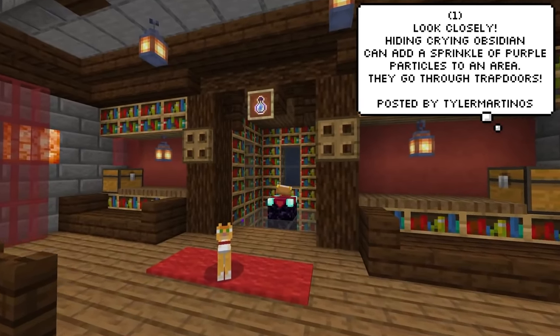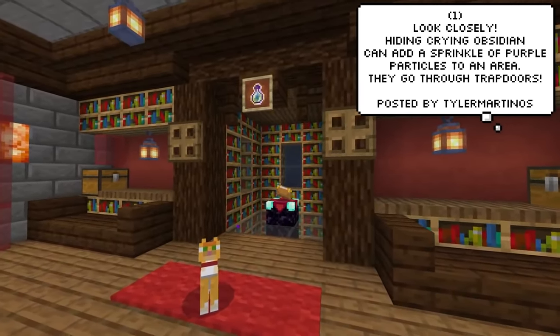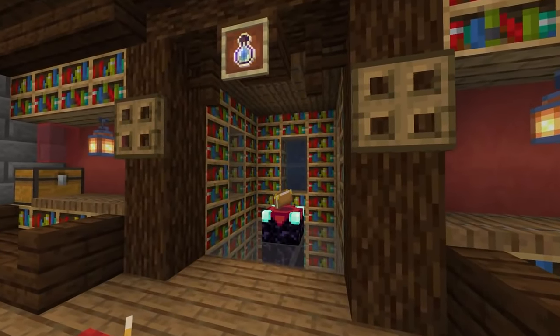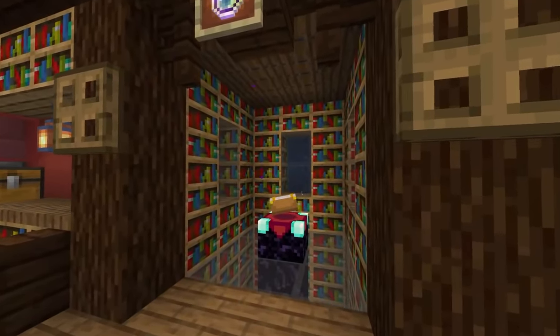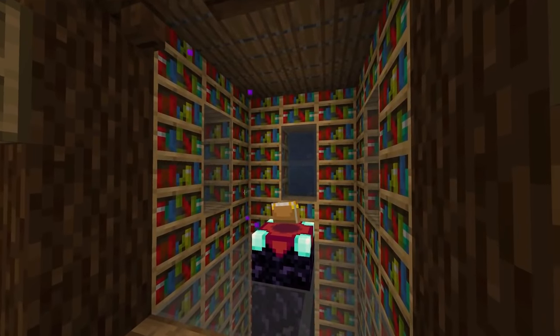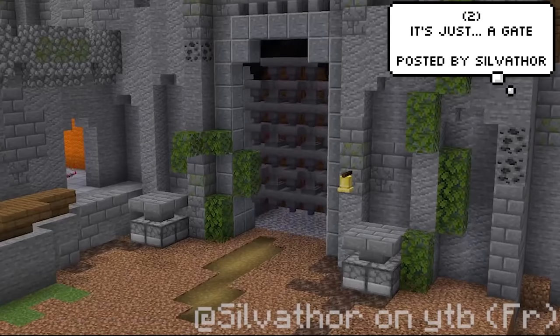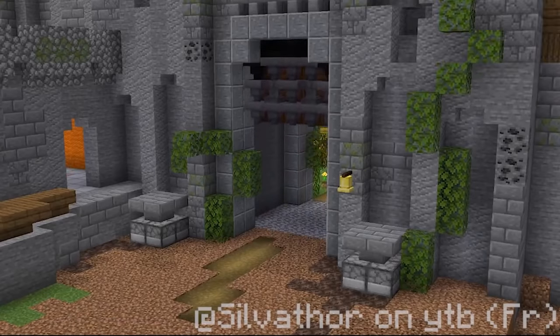A player by the name of Tyler Martinos is showing us some clever placement of Crying Obsidian, giving his enchantment setup a really nice aesthetic touch. As you can see, the Crying Obsidian particles actually fall through trapdoors. Imagine having this entrance in your base — you'd constantly just find yourself opening and closing the door for no reason, just to look at it.